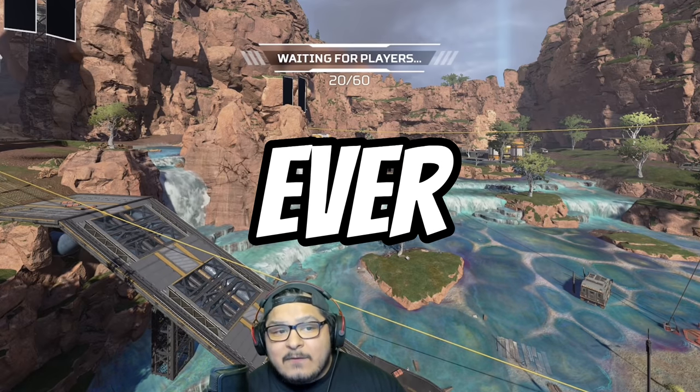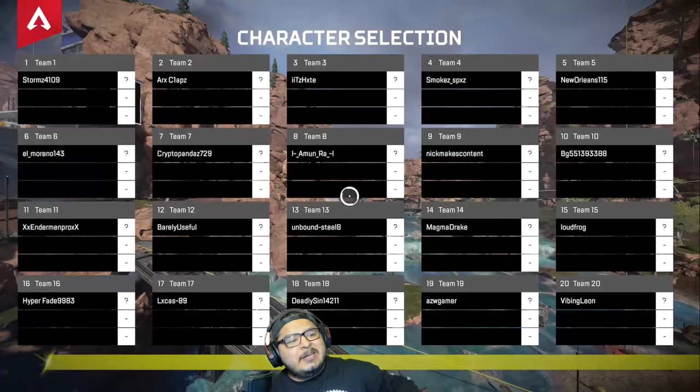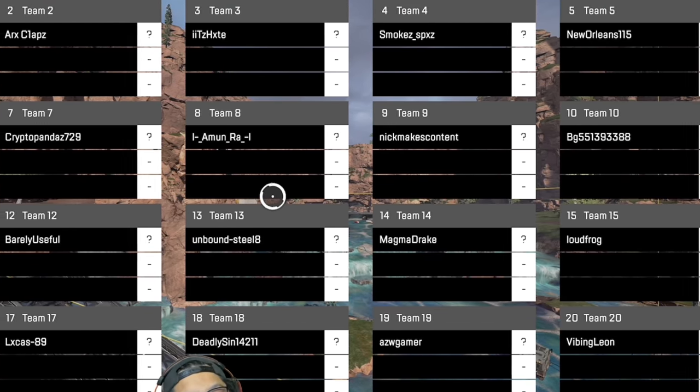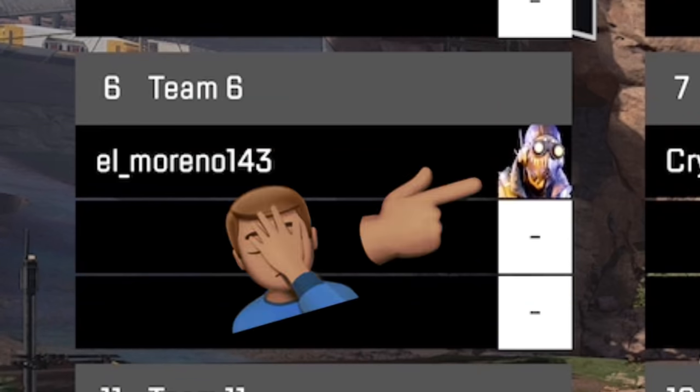The longest zipline ride ever on Apex Legends. Here's how this is going to go down: on the screen I have 20 volunteers, all picking Pathfinder, and they are all going to work together.